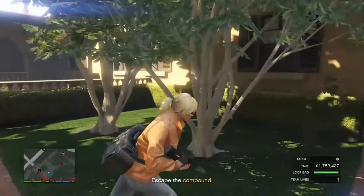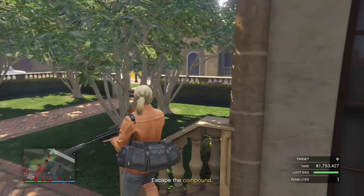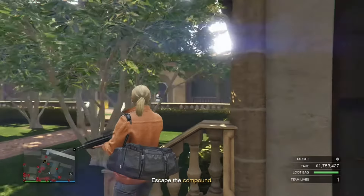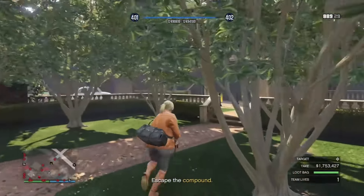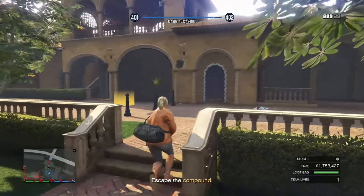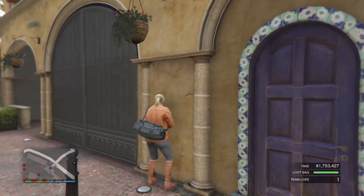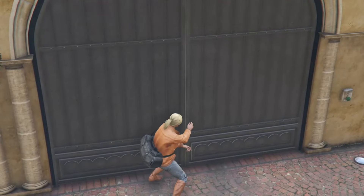There is a guard coming my way and he is intercepting the front gate — that was a close call. I just need to wait until he walks a little further from the other guards' cones of vision, and then I can take him out. That is the fastest route you can possibly take to complete the elite challenge in solo mode.